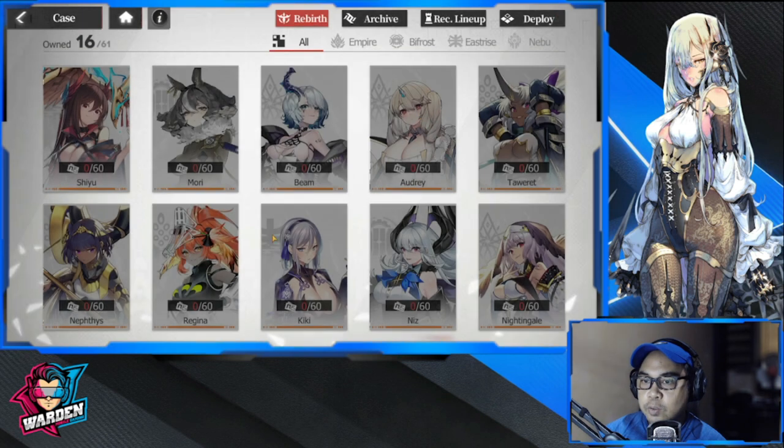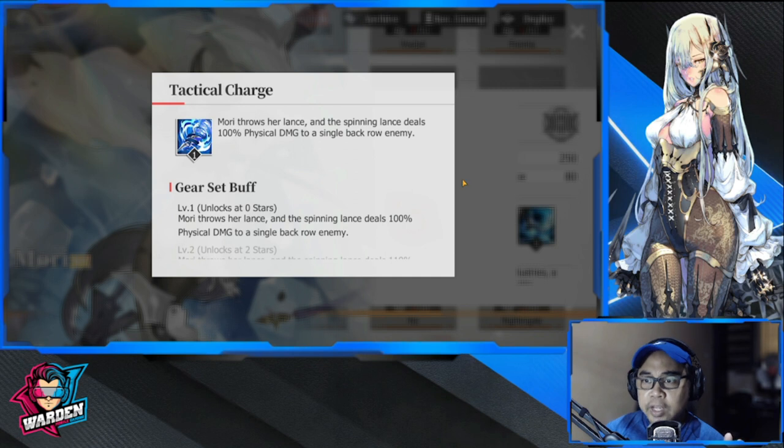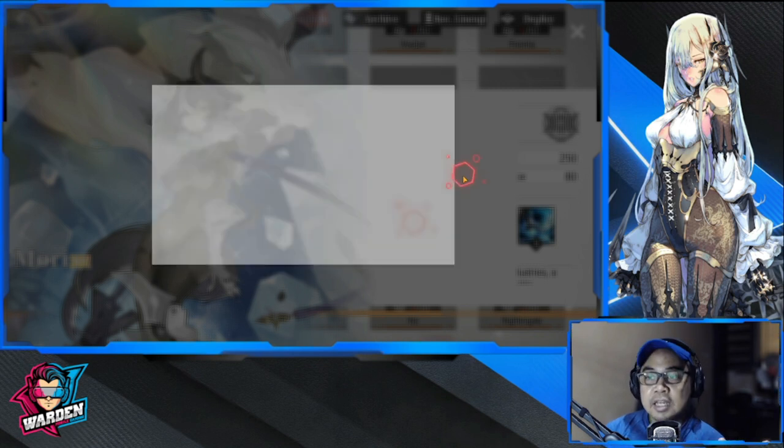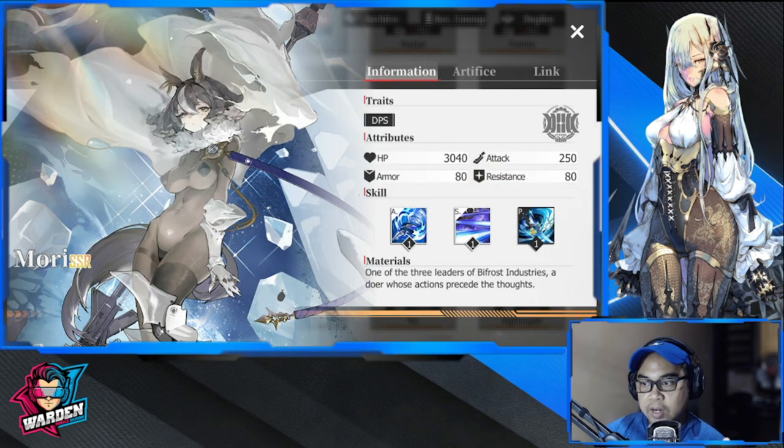Next is Mori — your third priority for reroll. Mori is the best single-target damage dealer available. That is why you should pull for her. I don't have her either, but if you want you can reroll for her.